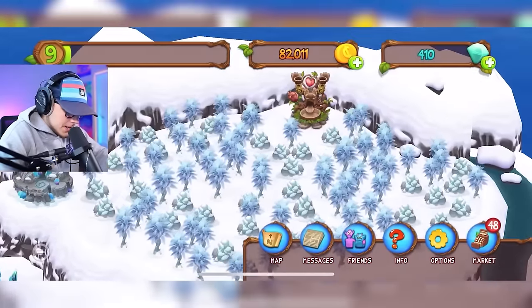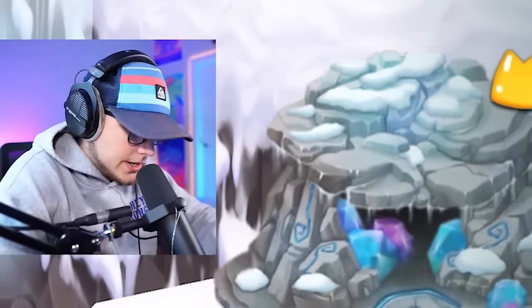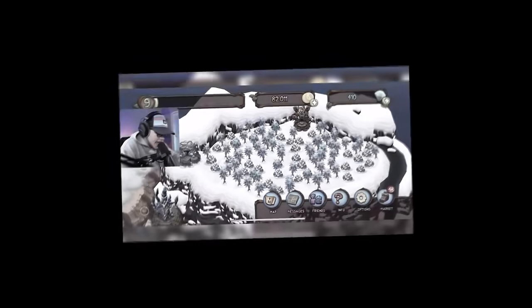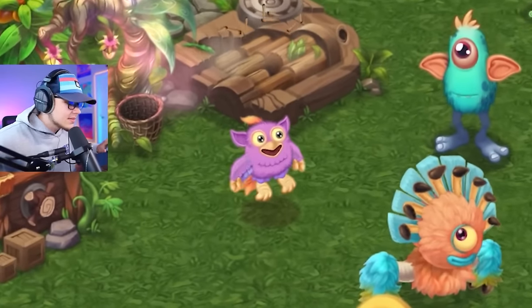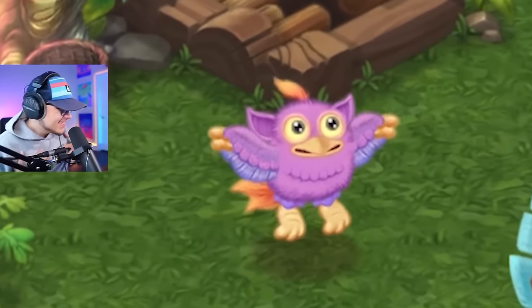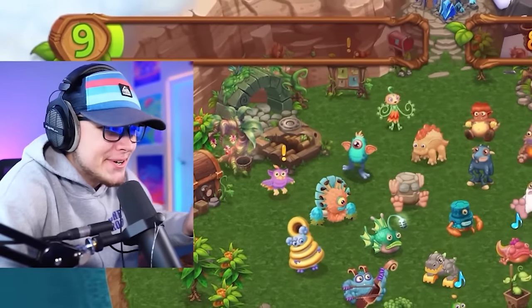With this new island up here — is this just an extension of the continent? There's another breeding sanctuary! So the continent is all three of these islands. Should I start putting monsters on the new island? We also have Tweedle at the top of the market that we can just buy. Let's go ahead and get her — Tweedle is popping in!